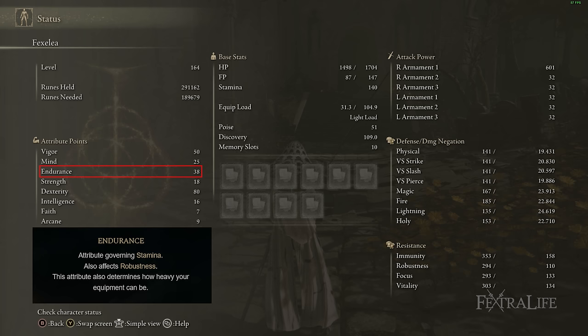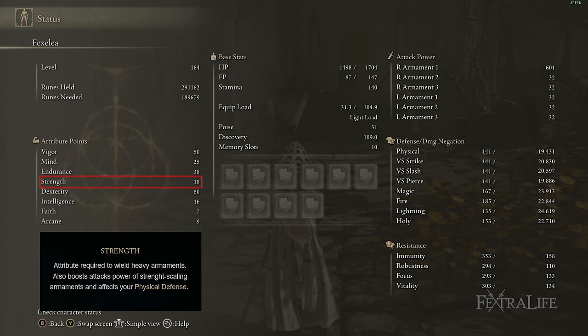For Strength, I have 18 here — enough to one-hand the Nagakiba — but since I'm two-handing it almost everywhere you can drop this to 12. Particularly early in a new playthrough, I recommend staying at 12 Strength and focusing on Dexterity to reach the 22 mark more quickly, allowing you to two-hand the weapon and effectively bypass the stat requirement. You only need 12, but 18 works if you want the one-hand option.